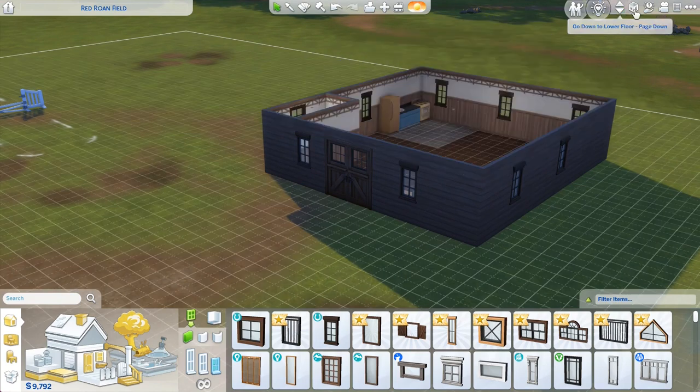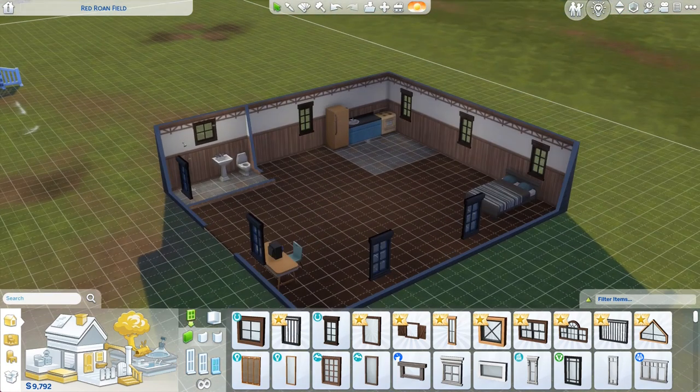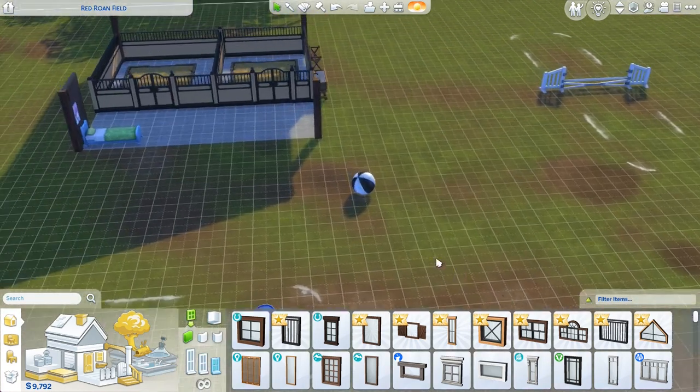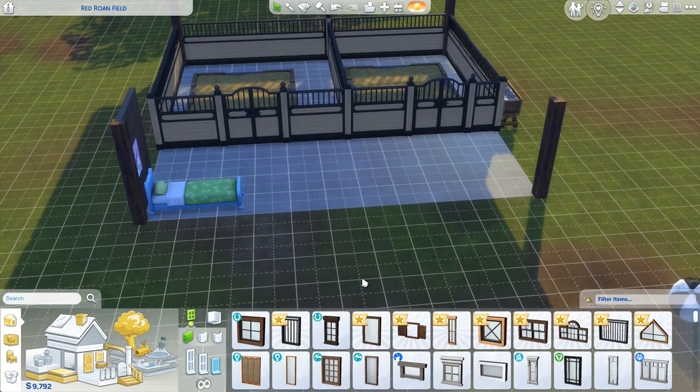Here is our shitty little house — as you can see, it is quite bare-bones. I really didn't want to spend too much money on this part. I also built some sort of barn thing for the horses. We really didn't have any space to build a room for Peter, so he is just going to sleep outside with the horses.